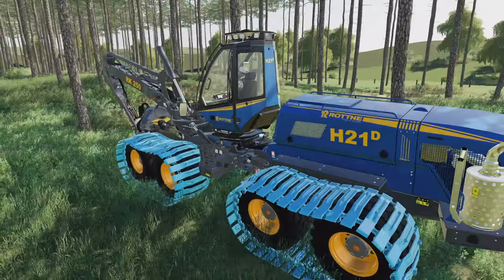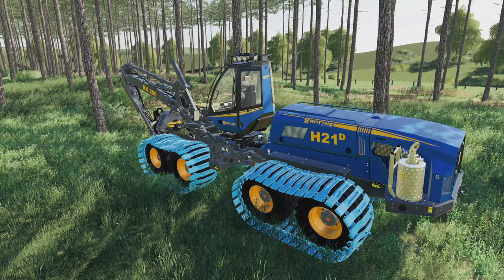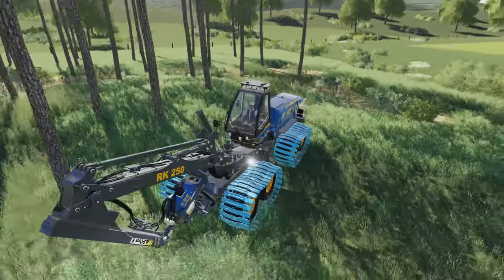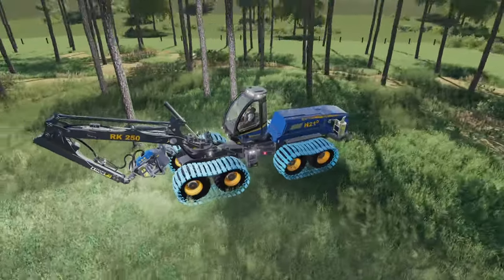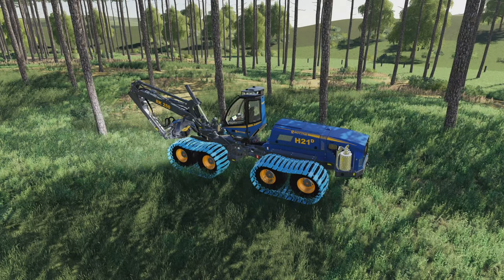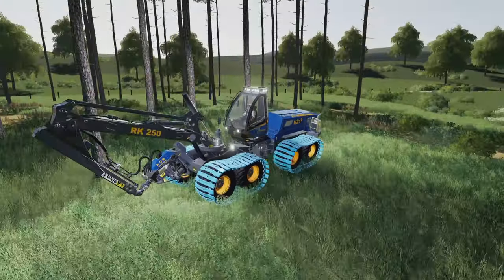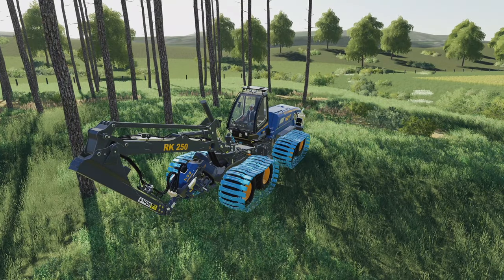Today, the Rotten Up Pack DLC has finally been released for all players of Farming Simulator 19 — Xbox, PlayStation, PC, Mac, and even Google Stadia. If you own the Season Pass or the Premium Edition of Farming Sim 19, you will receive the DLC for free. However, you still need to download it, and it will be $3.99 USD for everyone else.